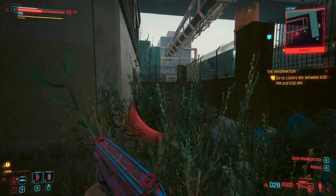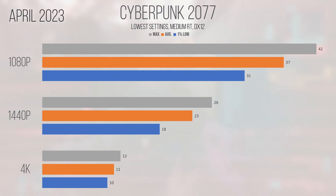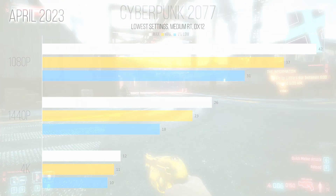Cyberpunk 2077 like CSGO saw massive performance improvements moving from the December 2022 driver to April 2023. With a 1080p average and 1% low of 116 and 88 FPS, the A750 shows a solid 50% improvement on the latest driver. The performance improvement seems greatest at 1080p and tapers off as resolution increases. Ray tracing performance also improved by 4 FPS on average, though 4K with RT was completely unplayable at 11 and 12 FPS average and maximum. I'd recommend sticking to 1080p for raytraced Cyberpunk, and 1440p with advanced ray tracing turned off.